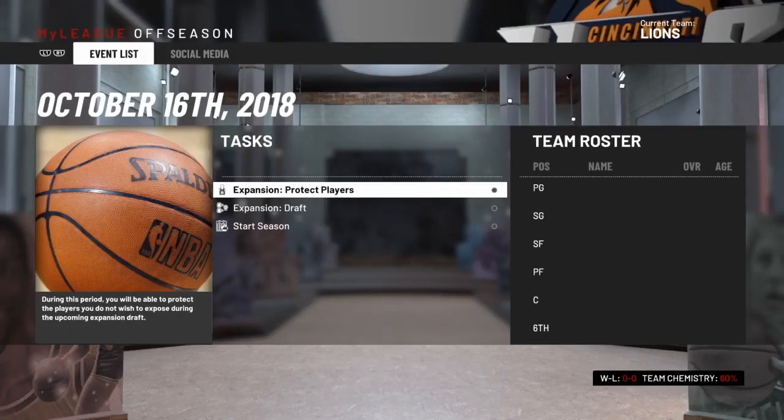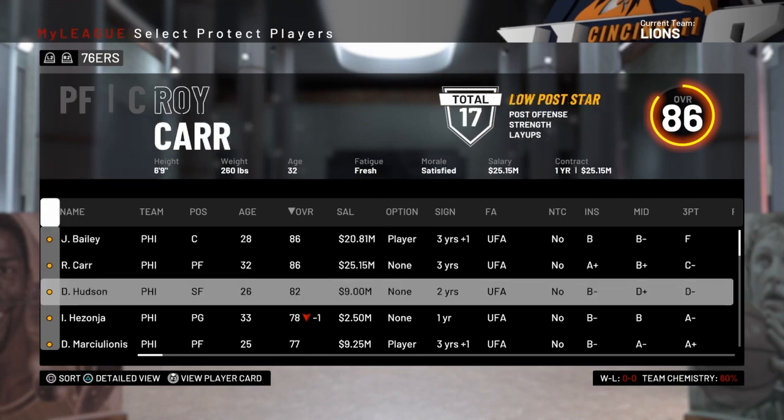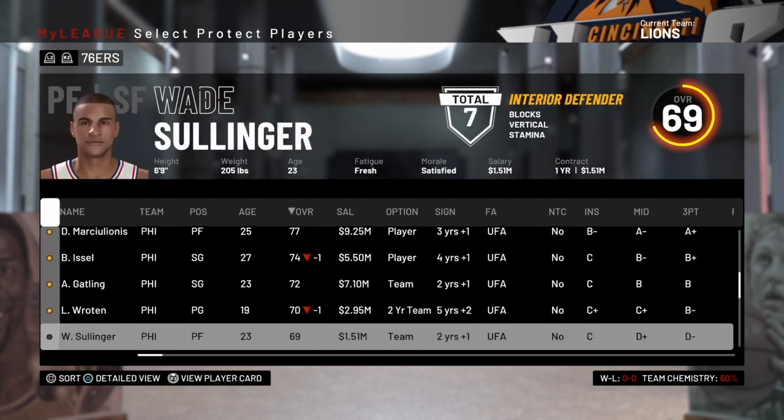Once everything's set up, we get into the good stuff. The way expansion drafts work is that each team already in the league gets to protect eight players from their roster. So most of the good talent is going to be pretty much locked up. For example, Jerome Bailey for the Sixers is protected, and then we have a 69-rated Sullinger who is unprotected. This first year is going to be a real struggle because we don't get to draft from any of those draft classes — we're only looking at the bench units of each squad.